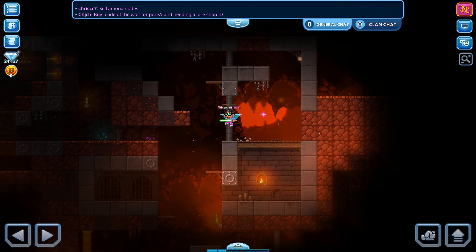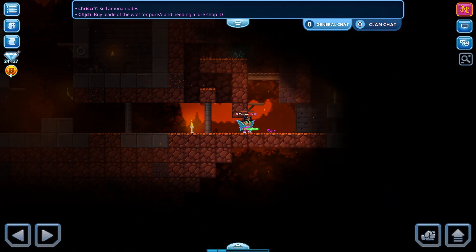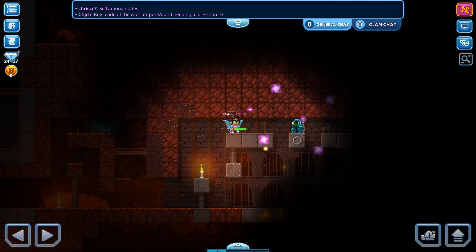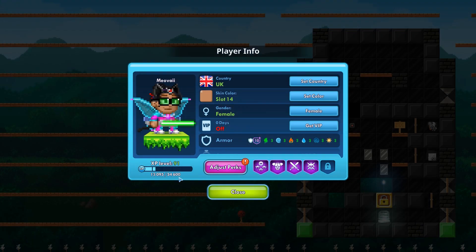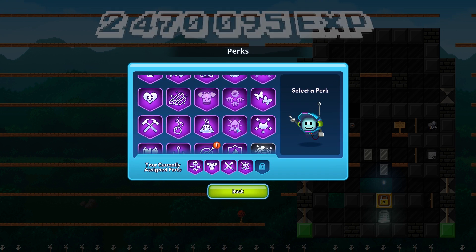Assuming that no matter how good one is there is always a failed attempt, you could add at least 50,000 EXP, and hundreds of thousands of EXP from all the daily and clan quests, from which I've mostly taken the nether-based ones. With all those side activities, starting at level 1, I was able to reach level 91 with exactly 2,470,095 EXP gained during the run.